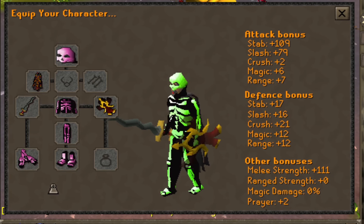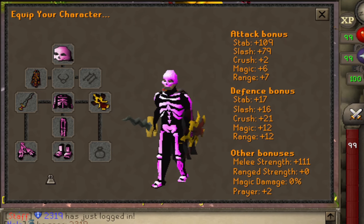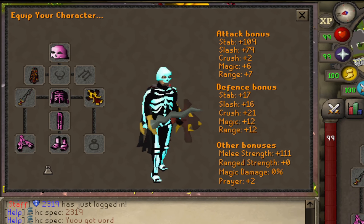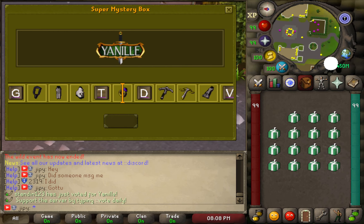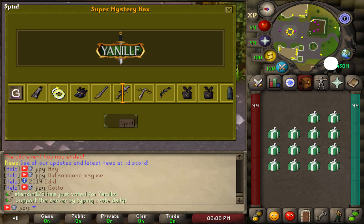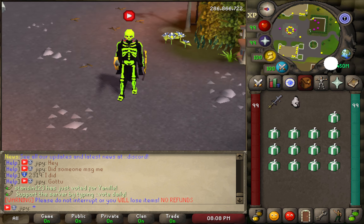This flashing skeleton set is something I've never seen anything similar to before. I'm going to be displaying some box openings and seeing what I can get. These are super mystery boxes and the rewards seem very overpowered — I almost land a full third age set in just a few openings.